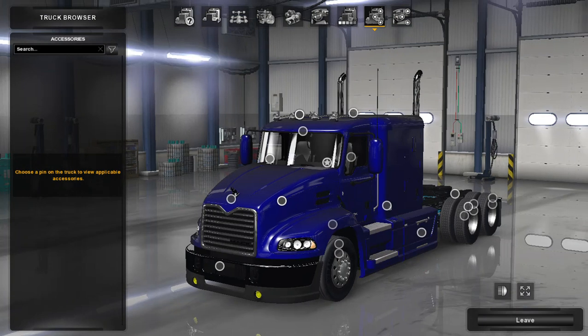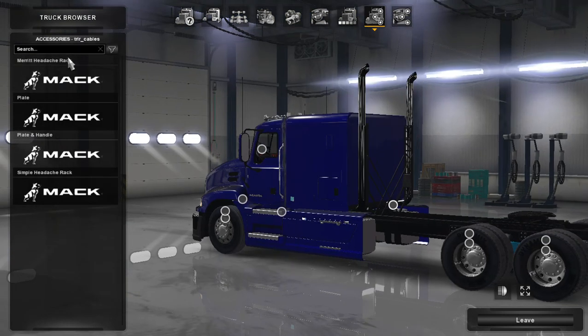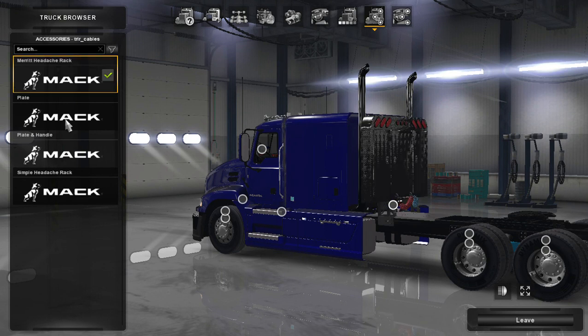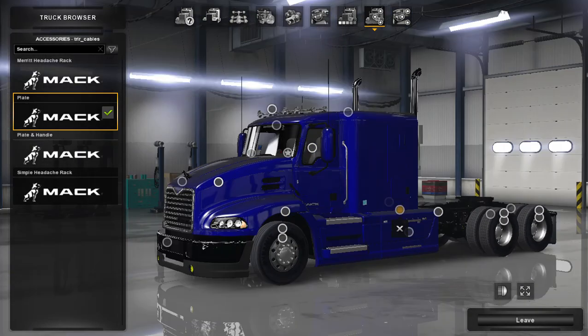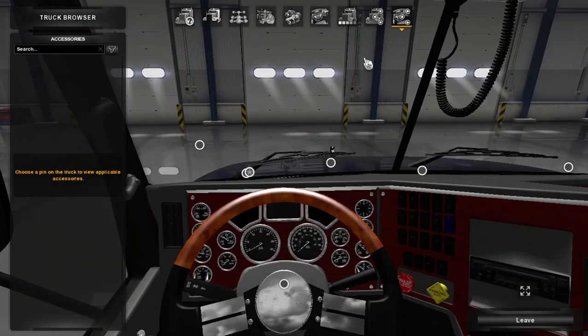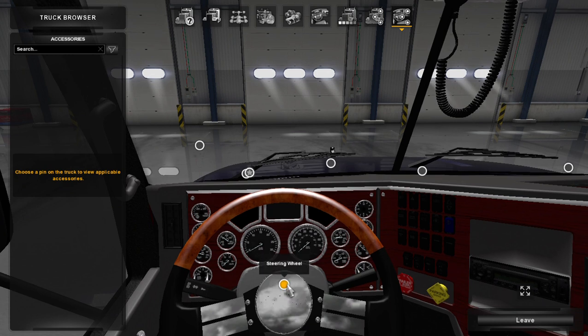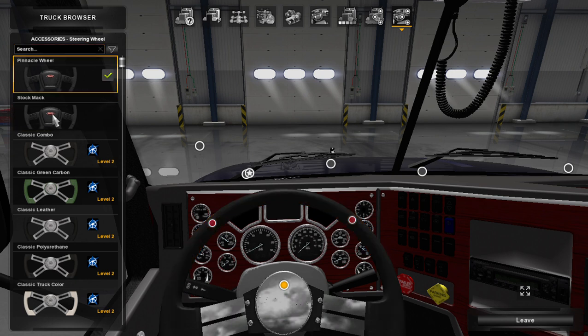For accessories, there's not really that many. You can add the cables - right here next to those is a better look at your cables. You can add the cables to the truck. Quick job trucks don't really have the cables. In accessories, you really don't have a lot to do except probably change the steering wheel. You have the stock Mack wheel and the Pinnacle wheel, plus all these other steering wheel options.